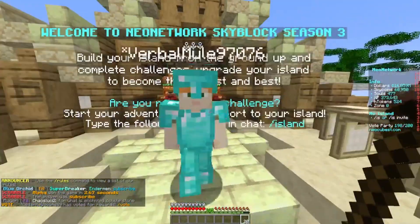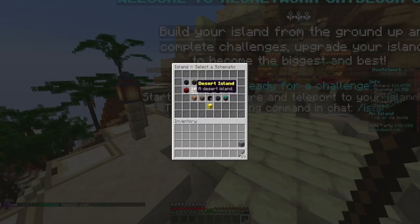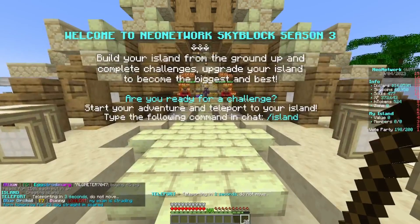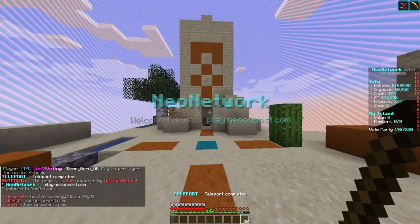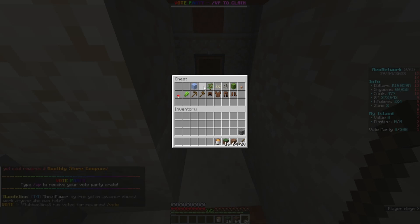We are going to start our new island. We'll do slash island and pick one. I originally started on a one-block island, but I want to do the large desert island this time because it's going to help me out with getting the cactus going.